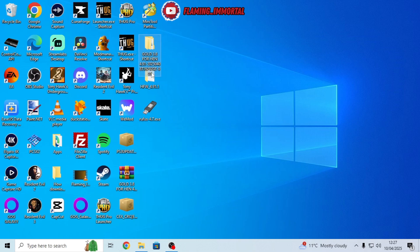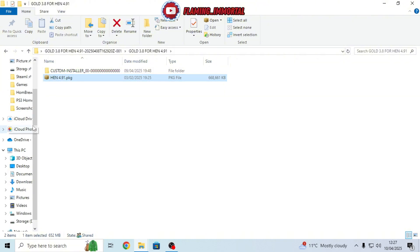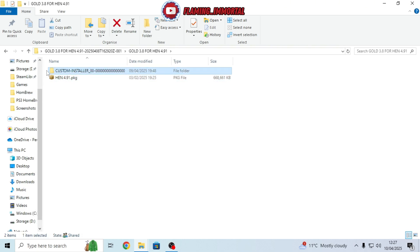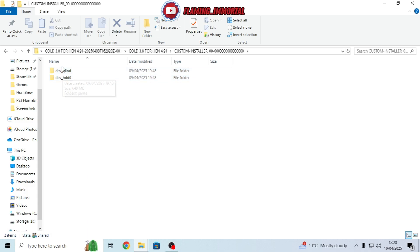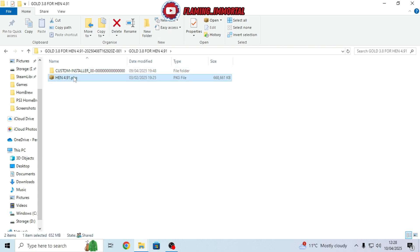Once you have it, extract the file and put it on a USB drive formatted as FAT32 at the root, or FTP it with FileZilla. I went ahead and installed the main file — I did not get the other version because it made me reinstall HEN and I lost the Gold Store. I wouldn't recommend installing that version. It might not support all firmware versions, but the one I'm using works for the HEN I'm on because I've had it before.